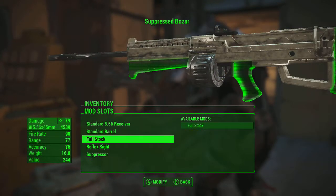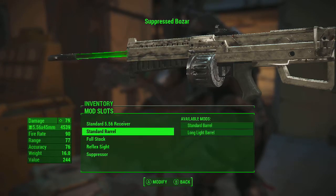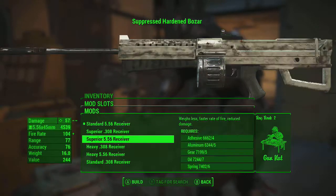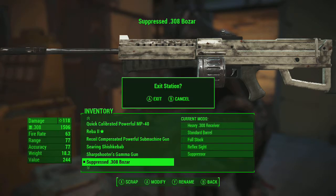So you can change a bunch of stuff on it. I have right now a reflex sight on it and a suppressor. You can choose whatever receiver you want. I think the heavy receiver is the best damage overall.